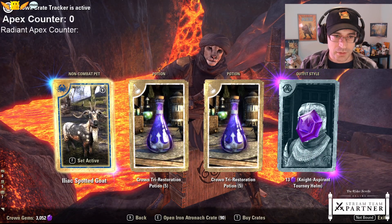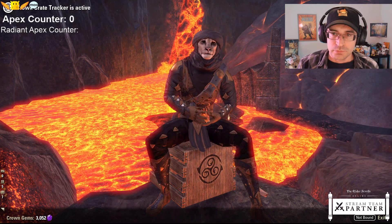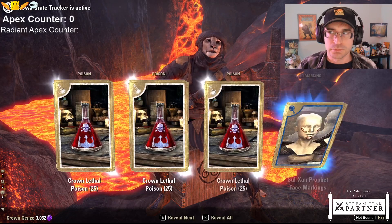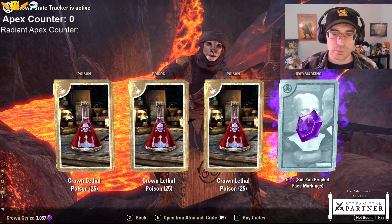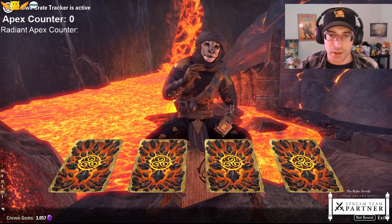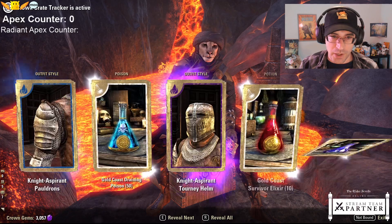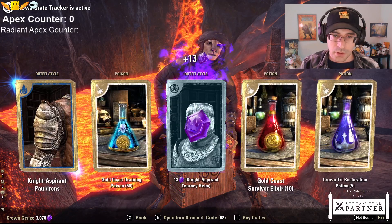Spotted goat - more of that devilish goat going on. Opening about 200 tends to give enough gems to be able to buy all the apex rewards. And I got these all gifted to me - I didn't buy these with my own crowns, so that's an option.